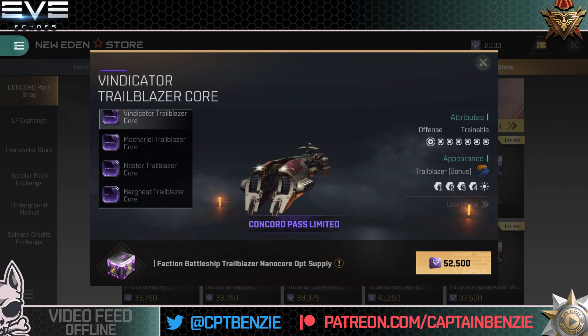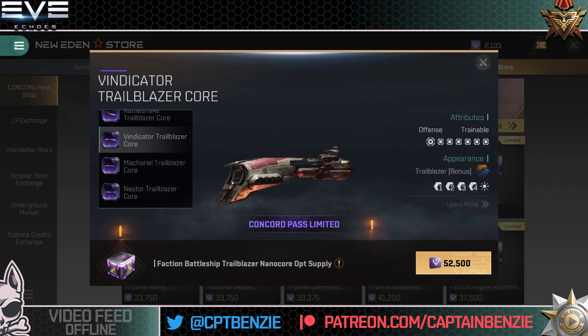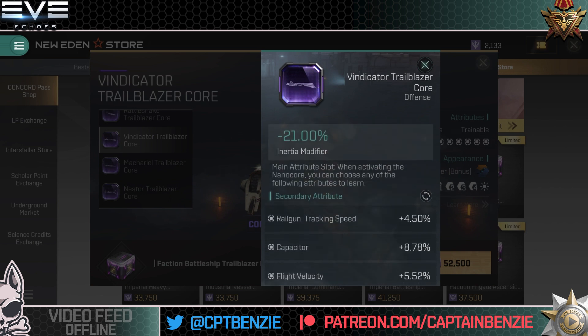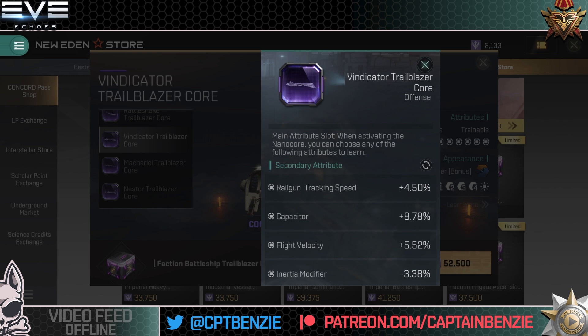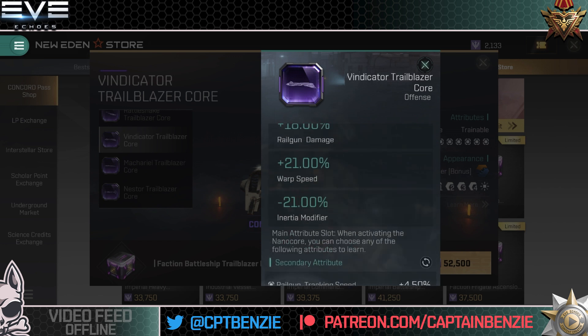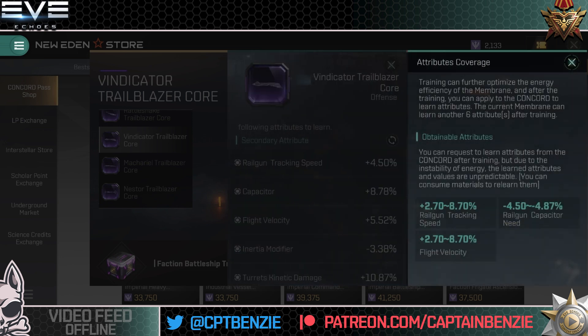The Vindicator I've flown a lot as well. So the Vindicator Trailblazer: 18% railgun damage, 21% warp speed. It's probably going to be that railgun damage, because the Vindicator already has pretty good application. The inertia modifier might help you move around. Secondary stats: tracking speed, capacitor need or flight velocity. Tracking speed could be quite nice on here — the snub-nosed railguns have decent tracking speed to start with, so an 8.7% boost is pretty sizable.